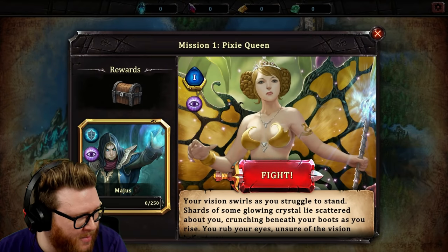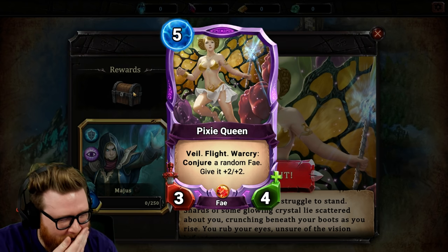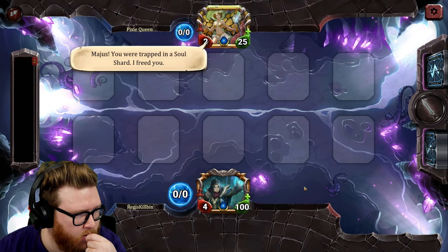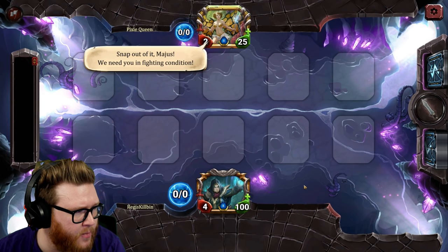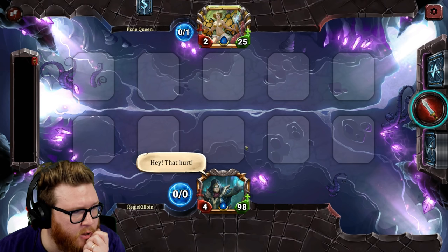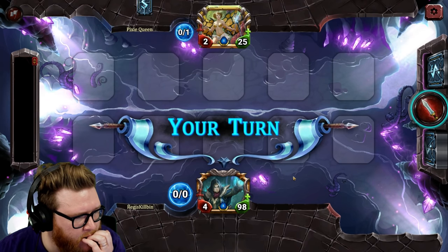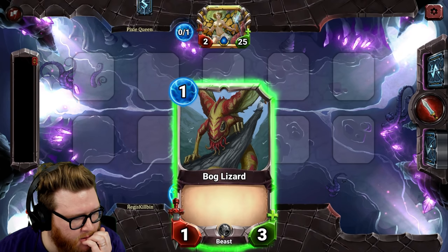Interesting artwork to open it up — bold artwork choice with the Pixie Queen. The intro story has someone trapped in a soul shard. The tutorial is starting up: it looks like I took two damage, and I have 100 health — not sure if that's a tutorial health total. I need to learn to harness this new magic and summon minions.